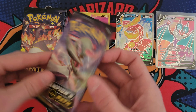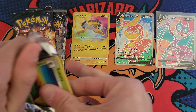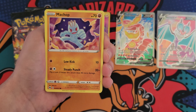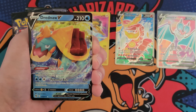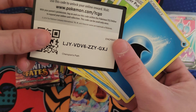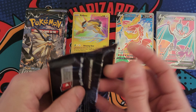Here we go, Champion's Path. We got Shining Fates and Ultra Prism, so the packs are really gonna heat up in terms of how good they are, in my opinion at least. Here we go with Champion's Path — if you guys don't know, there's a crazy Charizard in this set. I'll take a Dreadnaw V. There's actually two crazy Charizards in that set, but I will definitely take a hit.